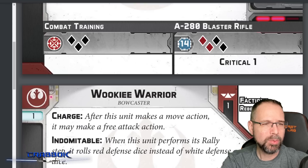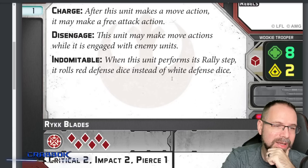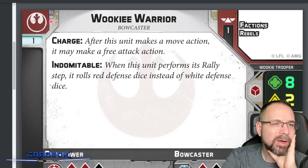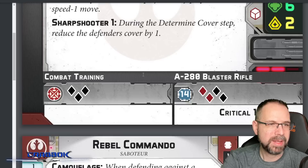The R5 Astromech for Rebels can choose a friendly unit at 6 inches to gain a surge or remove a suppression token. The Wookiee with the Rookblade has 6 melee dice — close to a Darth Vader attack — and still has Indomitable with Courage 2. The Bowcaster Wookiee has Critical 2 and Impact 1 at range, plus 6 dice and Impact 2 for melee overpower. Pretty cool — those are basically the two preset squads for the Rebel faction.